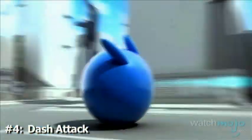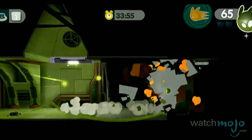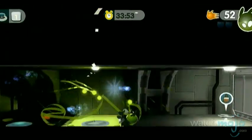Number 4: Dash Attack. While Blob can do everything he did in his original adventure, he now has the ability to perform a powerful dash attack. This special move can be used to break through obstacles, and also to defeat foes in his way.